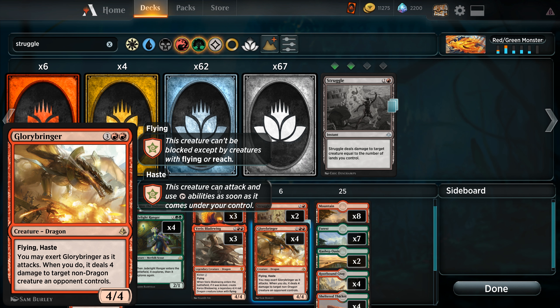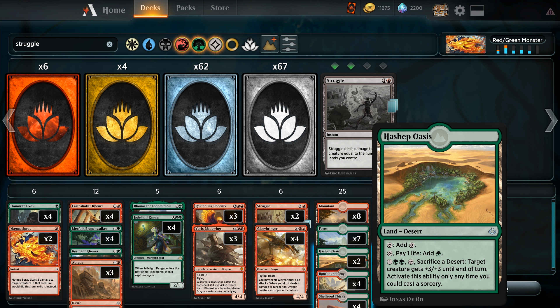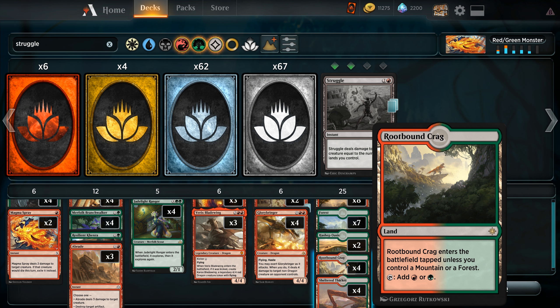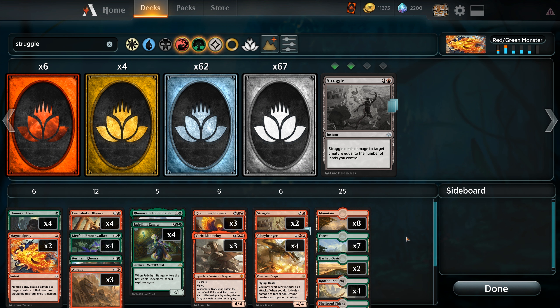Let's take a look at the mana base. We are running eight mountains, seven forests, two Hashep Oasis to give us a little bit of reach in the mid to late game — we can sacrifice it to give a creature plus three, plus three until end of turn, though it can only be used as a sorcery, so we need to be aware of that; we can't just attack and then pop Hashep Oasis after the opponent blocks. Rounding out the mana base is a playset each of Rootbound Crag and Sheltered Thicket. That is the deck list — let's jam a few games.